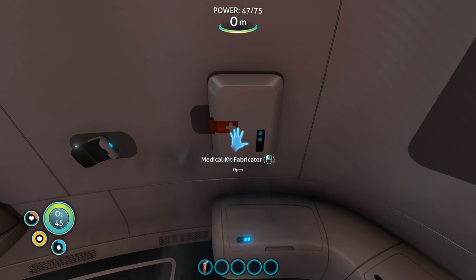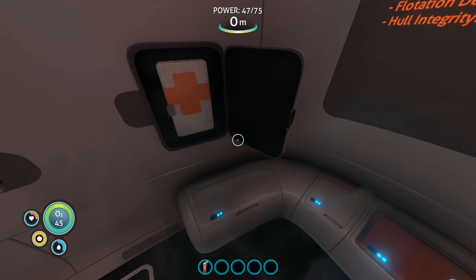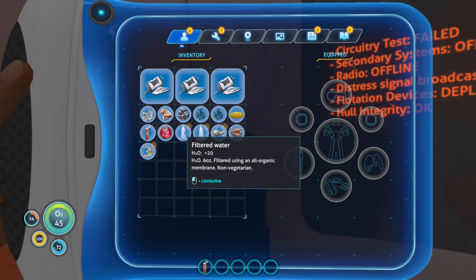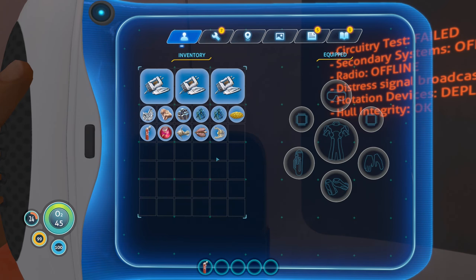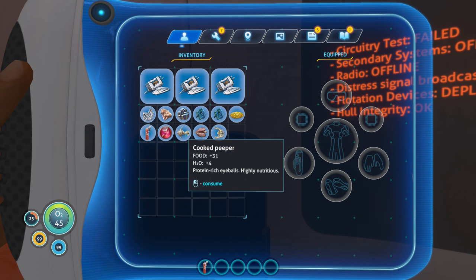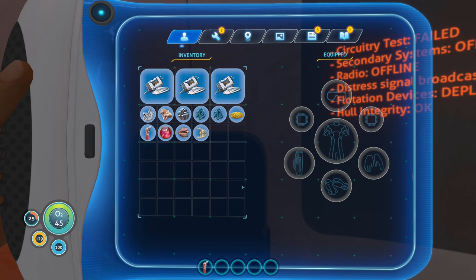Medical kit — it's a first aid kit. We're almost dead but is our health going up? Let's drink some filtered water — it went up, 92. Let's make it 100. Now it's 124 health. Should we eat a cooked bladderfish? The cooked peeper gives us some H2O as well — boom, everything's 100 and 129.